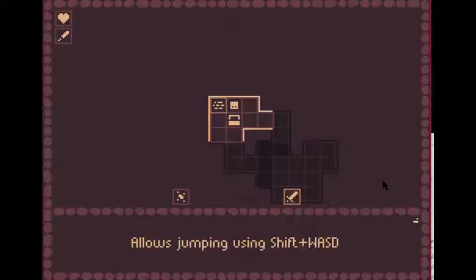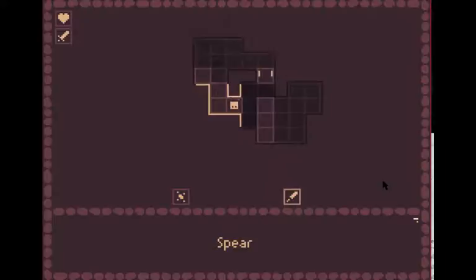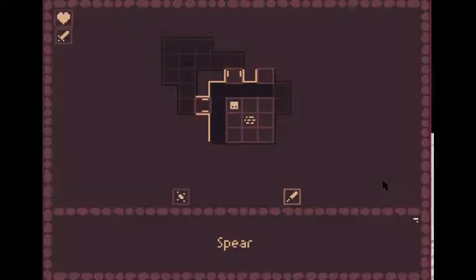So I can jump with the sword. Okay, so I can use it to jump over the hole, I guess. I'm not sure why I need the sword to jump, but okay.